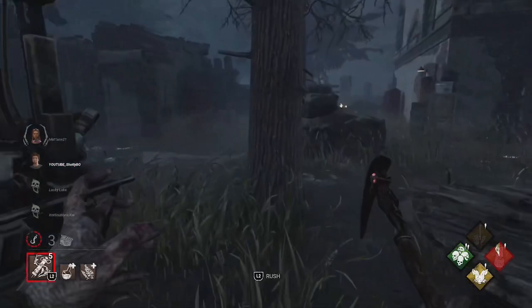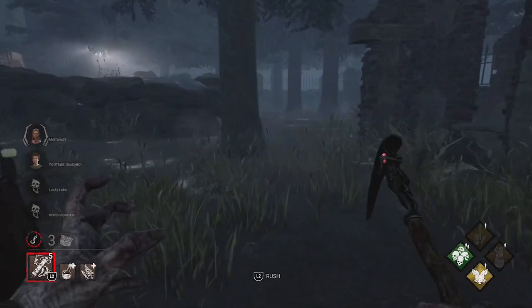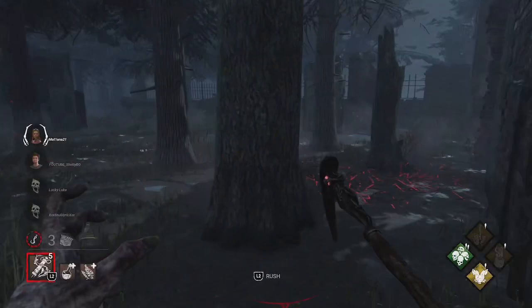Let's look for these two — they're both already healed, so they're probably on a generator soon. Wait, I think I see something. Right here you shouldn't really use your power — just go for the regular hit. I think the Meg went that way. I'm using my power just to catch up.